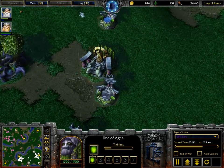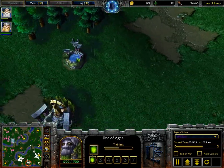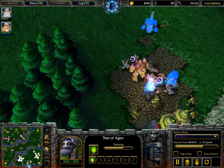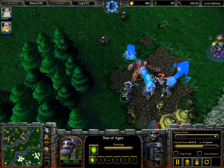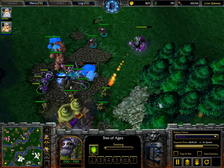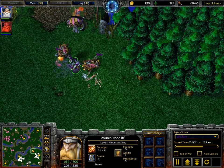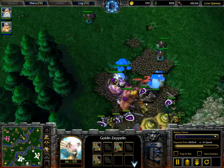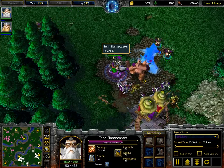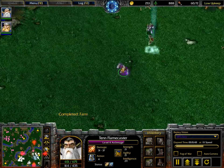Wisps are being killed at the main, so when the Ancient of Lore comes out he'll still have lumber production. Skye's even thinking about creeping the shop using the Mountain King alone. I don't think the AM should be here because the Mountain King needs the experience. Mountain King is going to try to solo those Glaive Throwers. AM is going to try to hit level 5 after this camp — it's going to be dangerous getting close to level 5. Skye is going to grab a lot of items out of the shop.